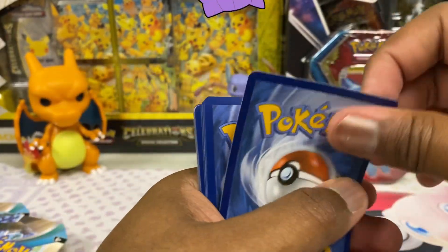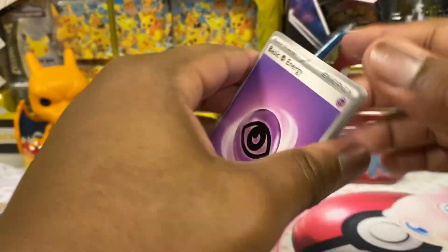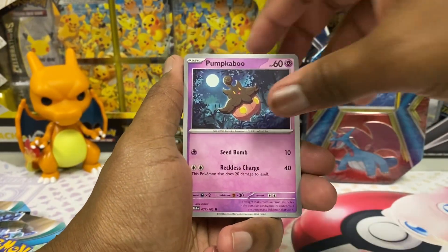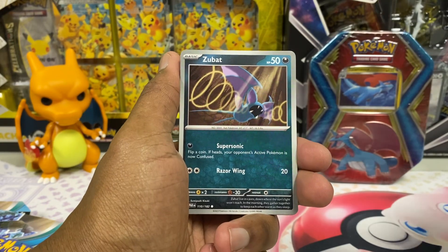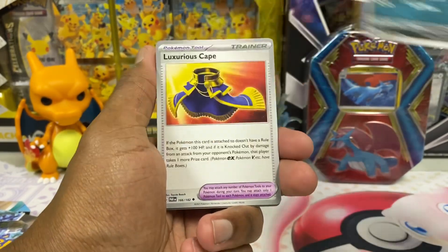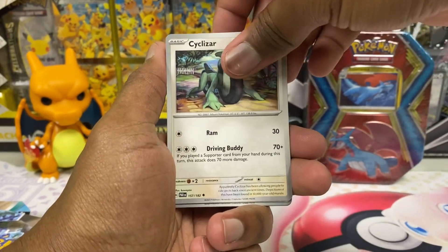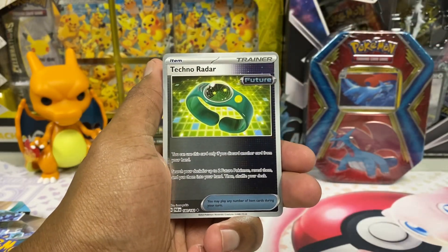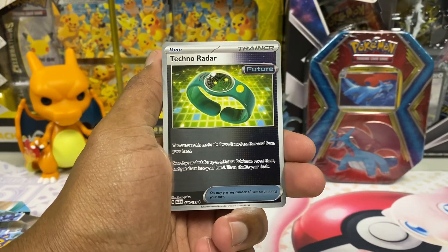I did see that nice little Pumpkaboo — I like Pumpkaboo shiny. That purple pumpkin is so cool to me. I feel like they could have made any color pumpkins — white pumpkins, green pumpkins, all types. That would be cool if Pokémon made different variations of shinies. Okay, we get that Techno Radar from the future.